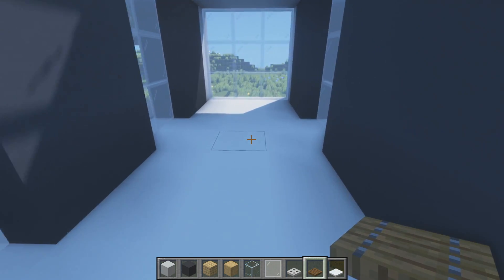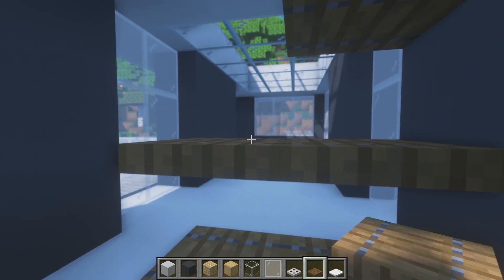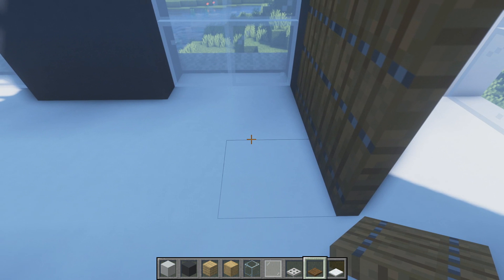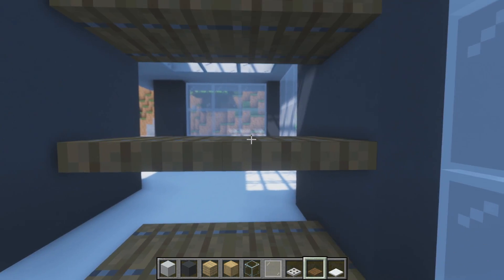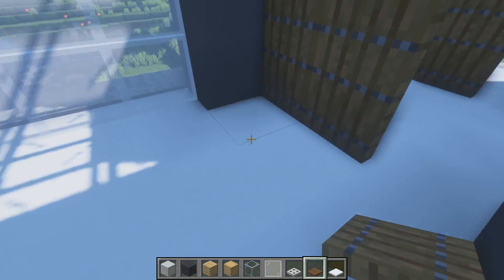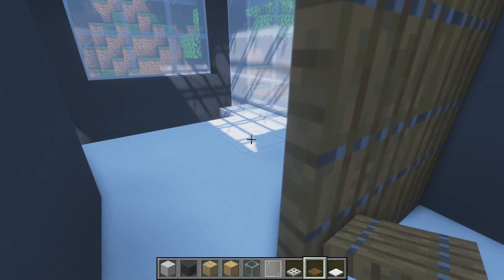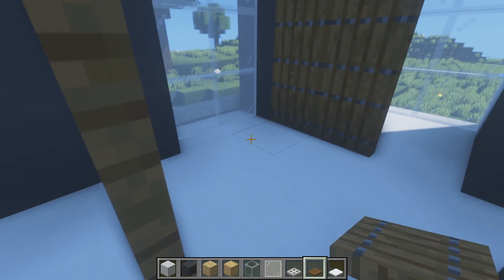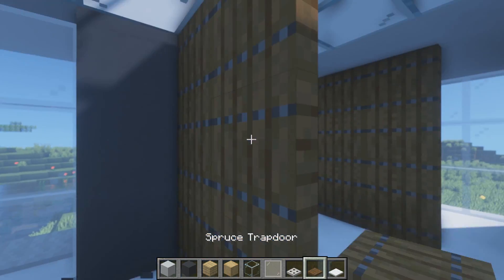We're going to grab some spruce wood trapdoors again and jump over to this window. We leave a one block gap and place six trapdoors, flicking all of these up. Then we jump two blocks over and on the third block place another set of four trapdoors flicked up. What this is going to do is divide the space into sections — maybe a little sofa here, a bedroom in the middle, and a bathroom or closet at the back. Trapdoors are a really awesome way to use space to your advantage as wall dividers — they work a lot better than full blocks, which are very thick and use up more space.